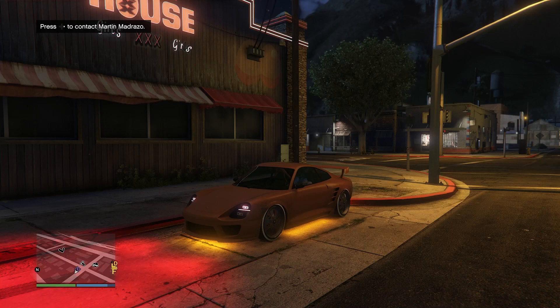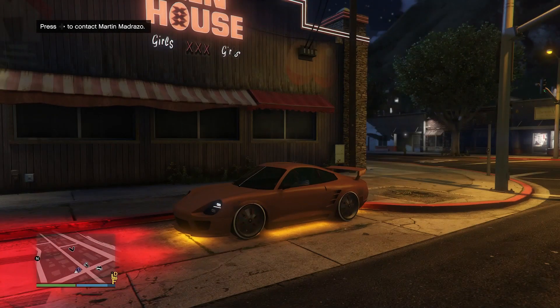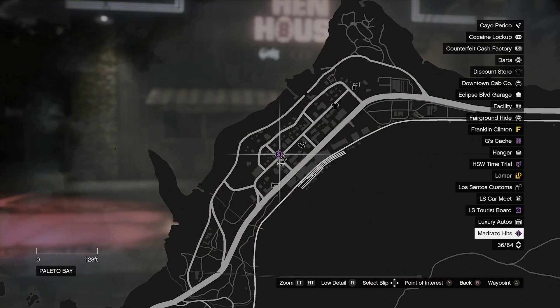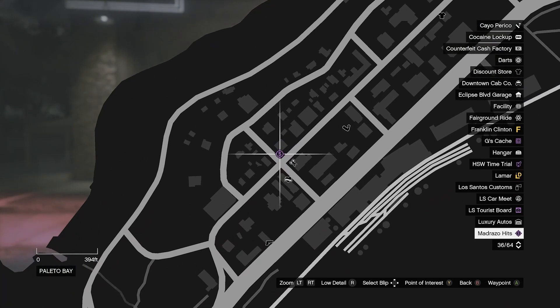What's going on guys, VVFellery here and I'm back with another video. Today we're going to be looking at the Madrazo daily bounties. To start these you need to have a bail office, which you can watch one of my videos on that. But then you're simply going to head to this icon on the map.